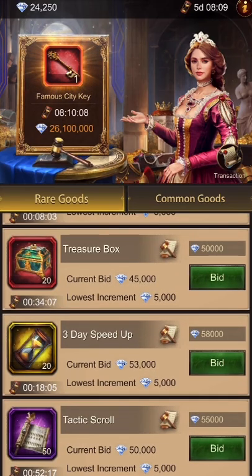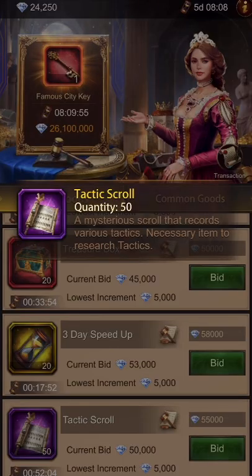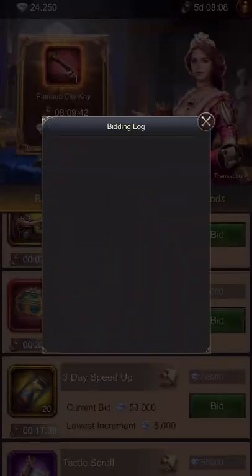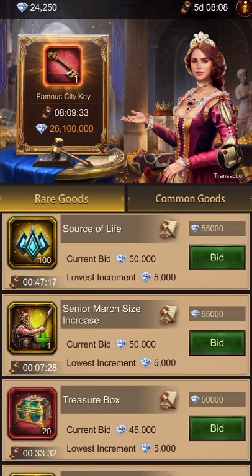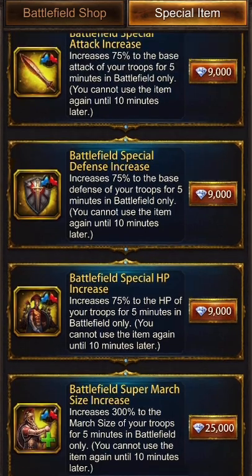In my opinion, there are only four things really worth buying in the auction. For rare goods right now: tactic scrolls cost exactly the same as the black market — 1,000 gems for one scroll — so there's no reason to buy them here, and nobody's bid on them. Same with treasure boxes — exact same price as the black market, no one is bidding. March buffs: the only other way to get these is in the battle shop, and 50,000 gems for a 200% buff is steep.